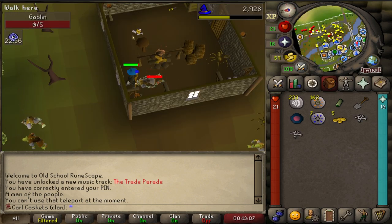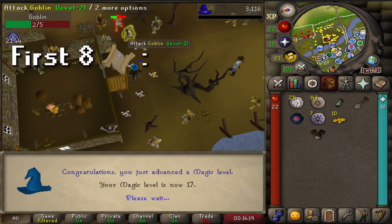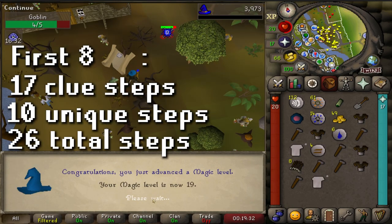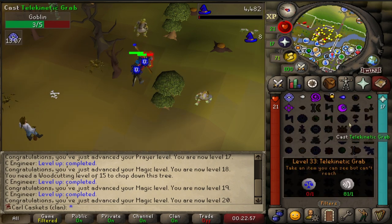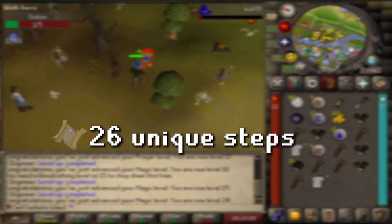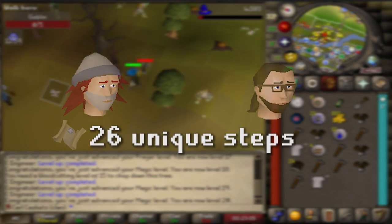The hunt for beginner clue number nine begins. In our first eight clues, we completed 17 clue steps. 10 of them have been unique, and there are 26 different beginner clue steps I will have to complete prior to moving on to easy clues. Two of those are Charlie and Reldo steps, which seemingly occur more often than the others.